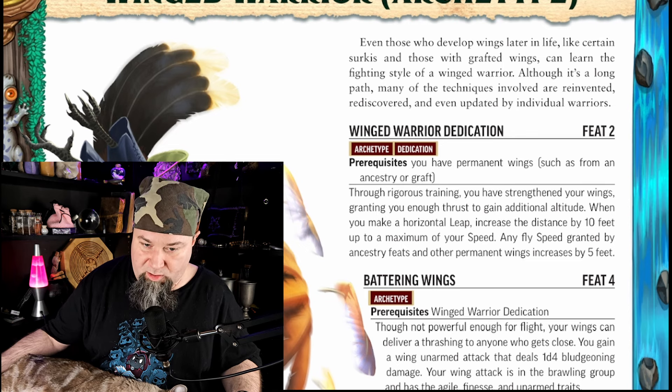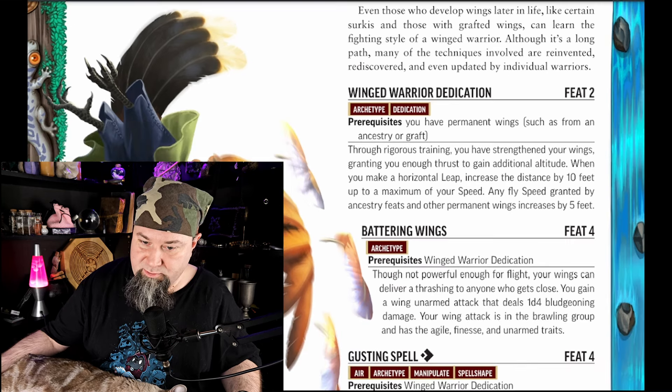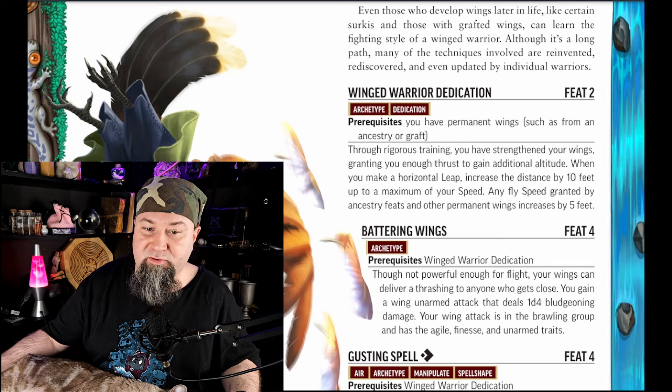Level 4 feat: Battering Wings. Though not powerful enough for flight, your wings can deliver a thrashing to anyone who gets close. You gain a wing unarmed attack that deals 1d4 bludgeoning damage. Your wing attack is in the brawling group and has the agile, finesse, and unarmed traits. I'm glad that is an option — and one I would never choose — because it's just a natural attack. You can get that through Ancestry really easily.